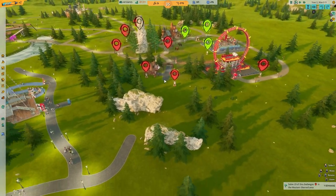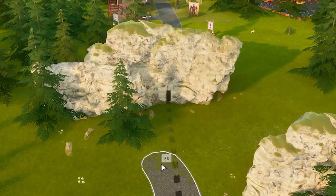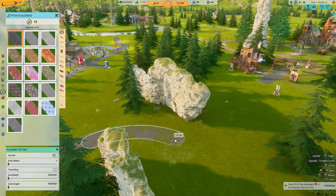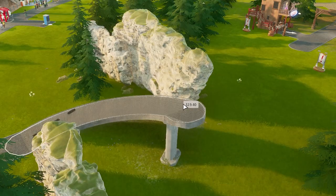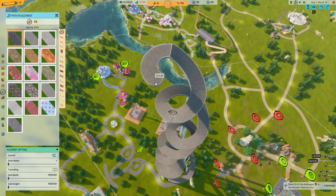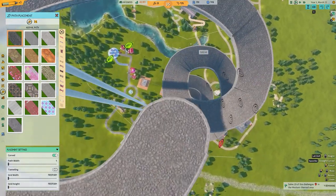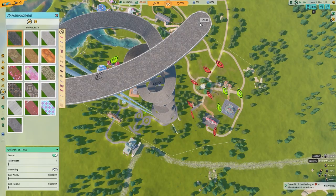Next up, we actually need to connect this new Western area to the rest of our park. So path along here — but there's a rock in the way. I guess we better avoid the rock somehow by going straight up. Here we go, avoid these rocks. How high can we actually go with this thing? It seems to keep going up, although I can't actually get my camera any higher.